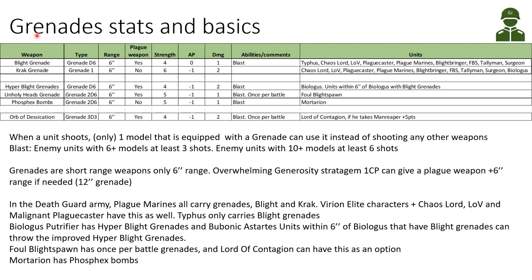Let's look at the grenade stats and the basics of grenades. Starting with the Blight Grenade — it is a Grenade D6 type weapon. The range is 6 inches, and the Blight Grenade is a plague weapon. The strength is 4, AP 0, and damage 1. It's a blast weapon, which is quite good against weaker horde infantry.